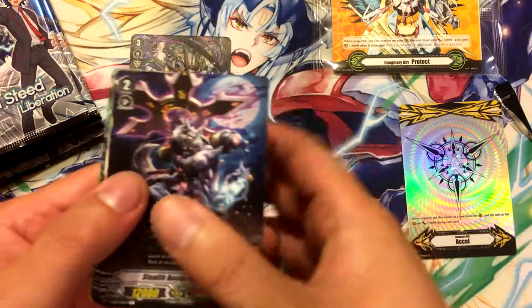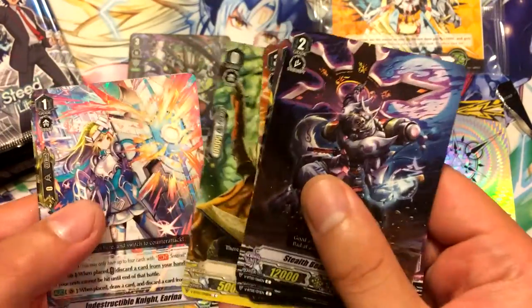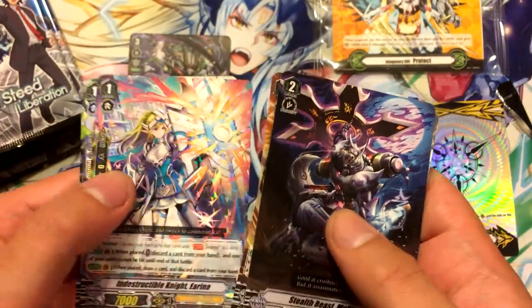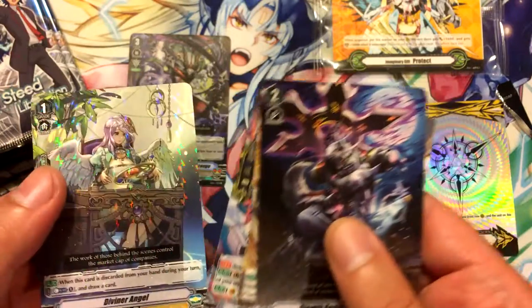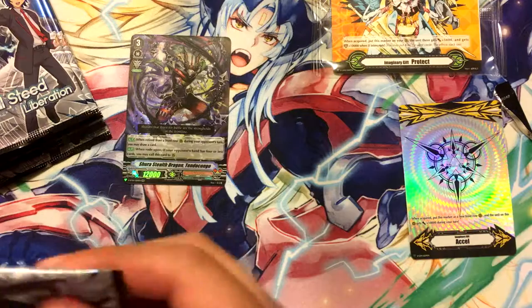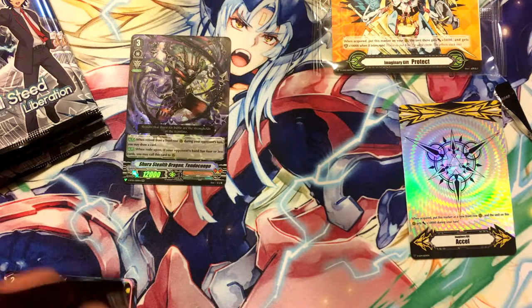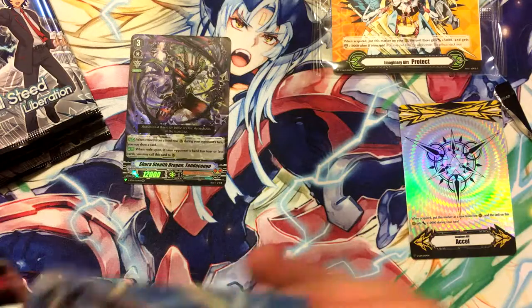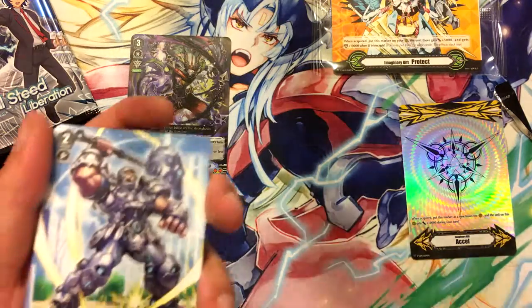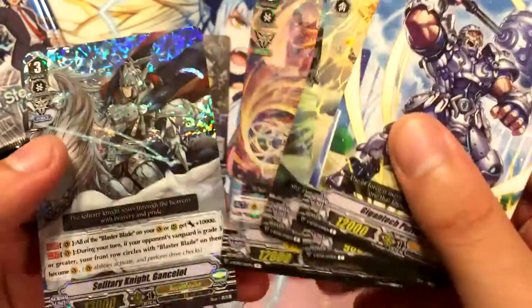Still wish these boxes came with at least two Vanguard Rares. Alternative PG is something people should pick up just in case, because draw trigger PGs are expensive these days, even if they are double rare.